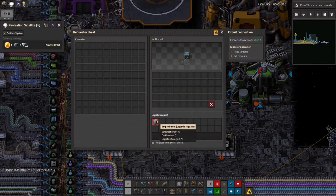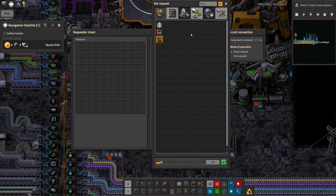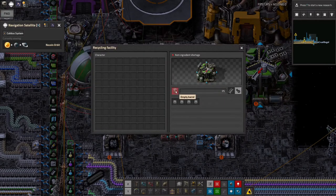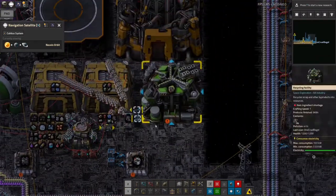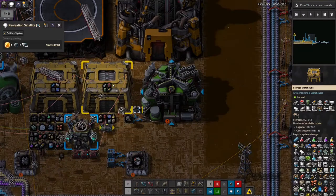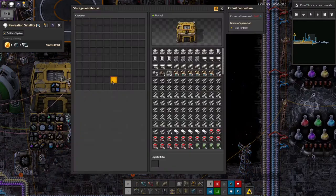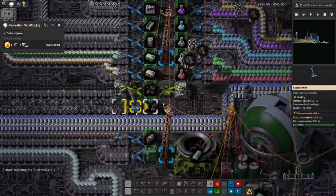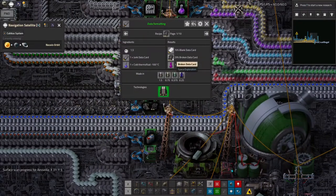Let's set this to request the scrap - five hundred of it, request from buffer chests - and then instead of doing that it can do landfill from scrap. It's a kind of temporary solution for a couple of reasons. One is that I'm going to end up filling this warehouse up with landfill, but it's a hundred scrap to one landfill and landfill stacks up to a hundred, so we can push ten thousand through before we even use up one stack of space in this warehouse and there's loads of room in there. The broken memory cards do turn into scrap - that's a two step process - so I'd need to sort of loop that round somehow and perhaps put down another recycling plant.